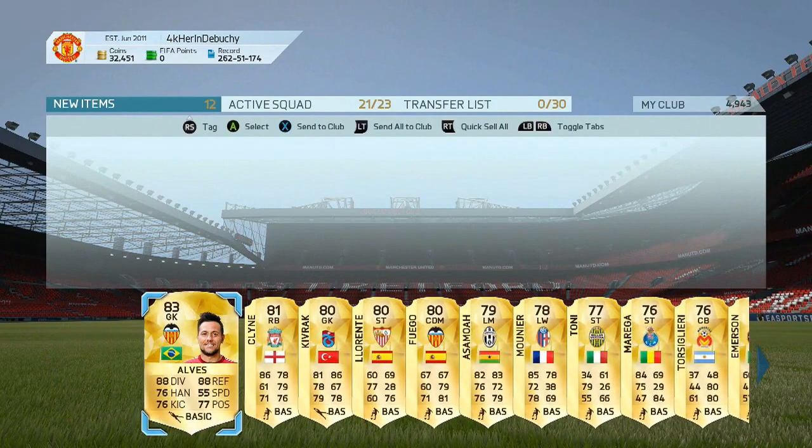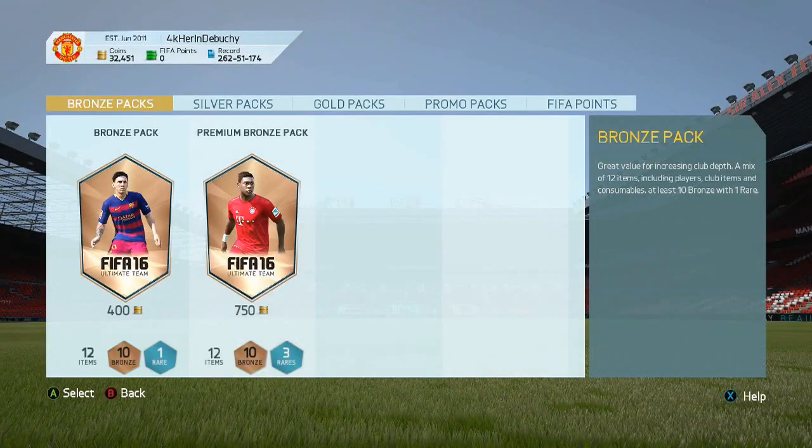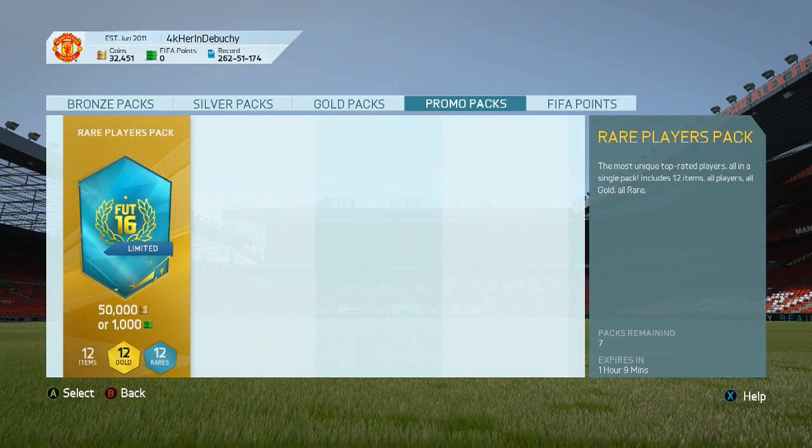My best pack pull was Diego Alves in the 50k pack you get in the seventh round. Hopefully if you do it, let me know what you get — tweet me pictures at Melvin7 of your packs. Personally, as I've said: it's worth it if you don't spend money, but not worth it if you do. Let me know what you think, subscribe if you haven't already, like the video, and peace.